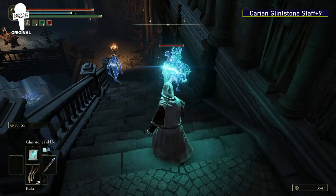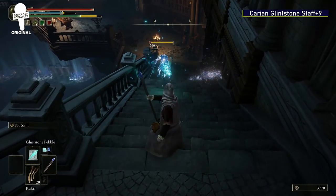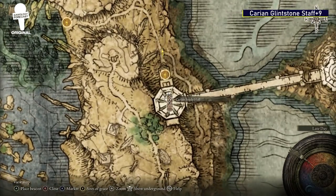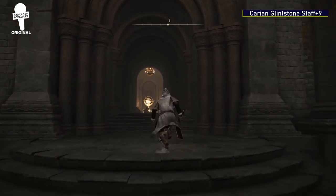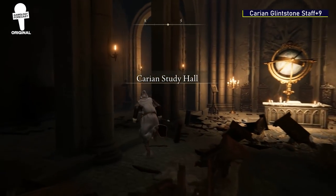The Carrion Glintstone Staff. Head to the Carrion Study Hall in Liurnia. Once inside, head up the lift and then up the stairs all the way to the top where the staff will be waiting for you.